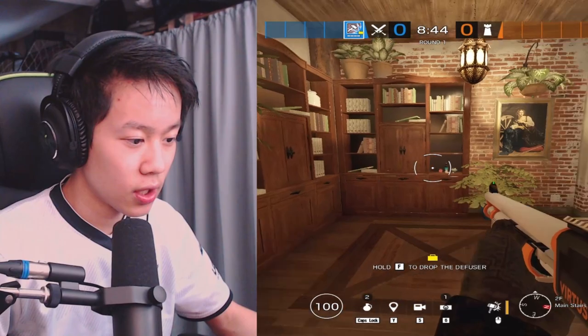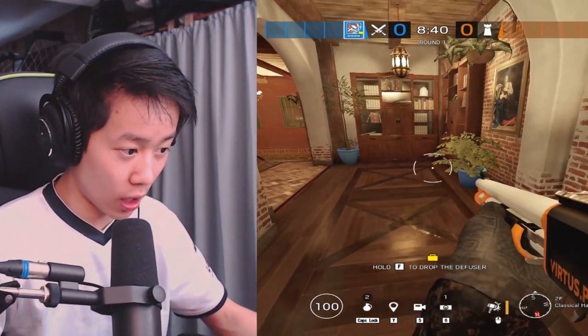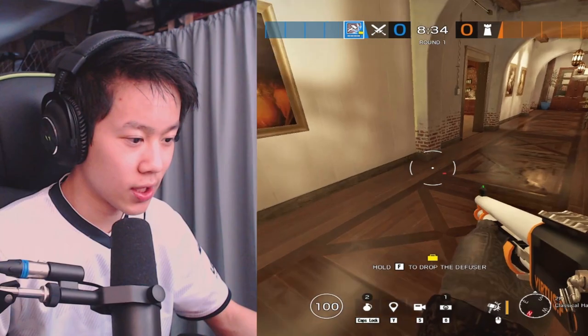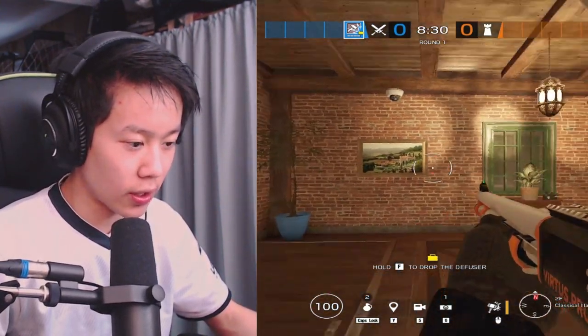This is called books. People might say 'classical hall' because on the compass it shows classical, but it's just books hall. You can call this classical — it kind of depends on the team. And then this is called 90 because there's a 90 camera.